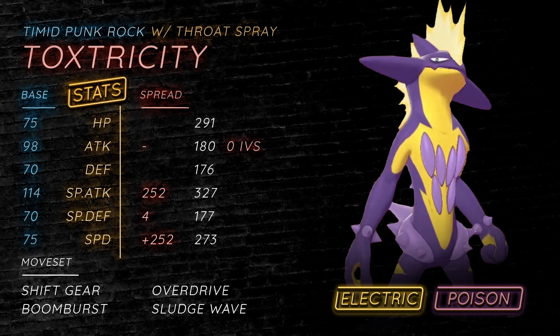I think you want to be Timid on this thing. Timid is really nice for out-speeding things like Choice Scarf Excadrill. After a Shift Gear, 272 times 3 is 546 — you are just faster than Adamant Dragapult. Some Dragapults are running Adamant even on their Dragon Dance sets, so that's pretty cool. Obviously you don't do a lot of damage to them because they resist most of your moves, but with a Throat Spray boost and Punk Rock boosting your special attack, being faster than Choice Scarf Cinderace and Pokemon below that speed tier, that's why Timid can work. But you could use Modest and get that extra oomph in the special attack stat.